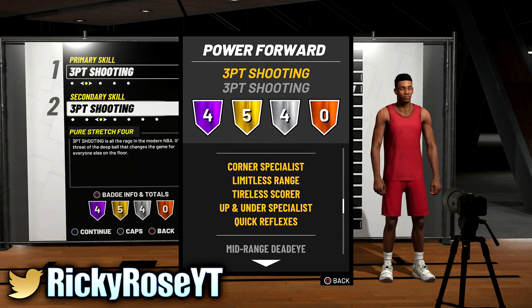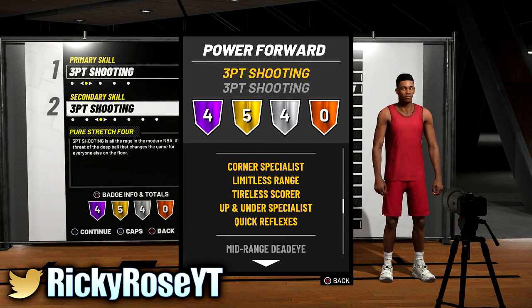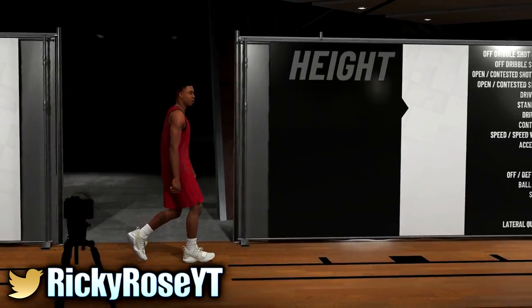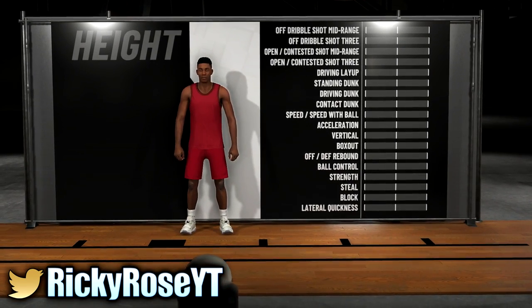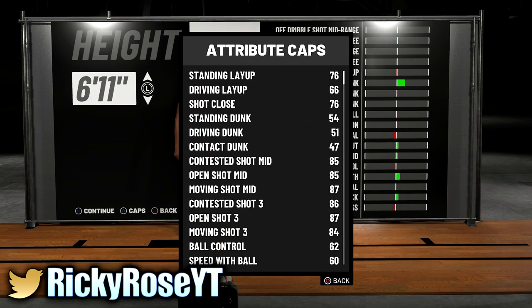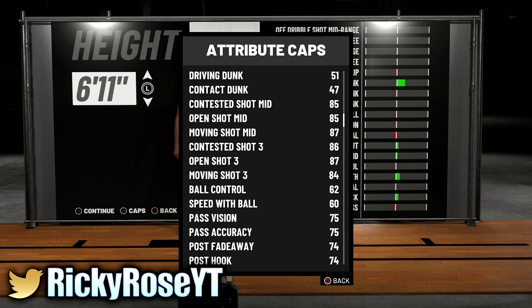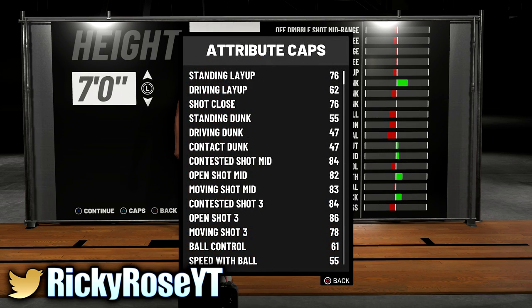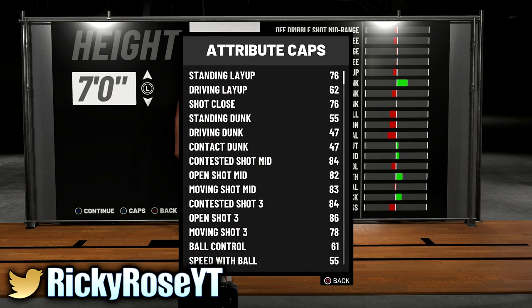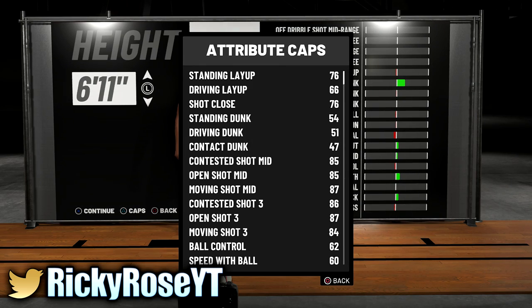For the big boys — as you can see, he's going to have pick-and-popper, and the rest of his good badges are going to be gold. A power forward is going to have height. If you're going to make a pure stretch power forward, make them 6'11". The reason is: if you look at the moving shot, it's at an 84 at 6'11". If you bump it up to 7'0", it drops to a 78 — that makes a huge difference on moving shot threes. That one inch will hurt you.